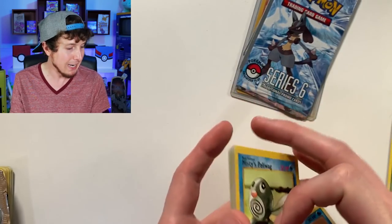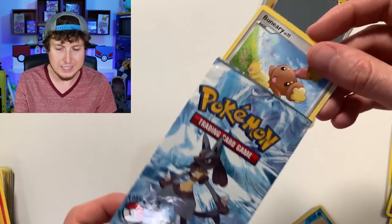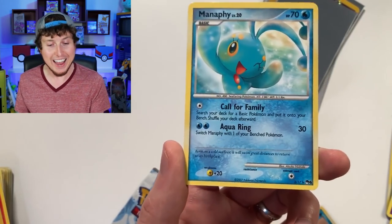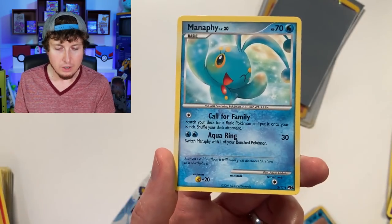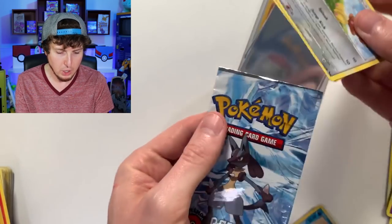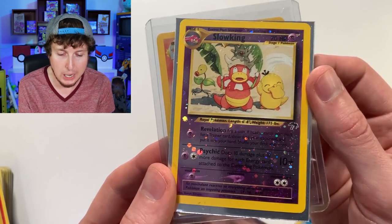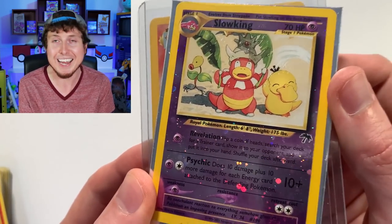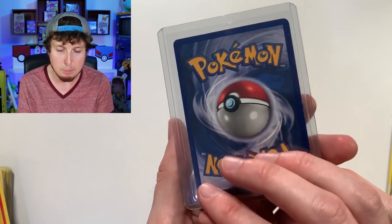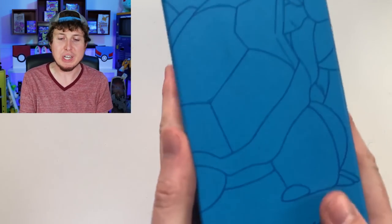I think PSA is calling — PSA! We have Series 6. Well, that's already open, but let's see what is inside of it. We have a Buneary and a Manaphy — nice, that is a rare too. You only get two cards inside of them, but there's a Manaphy in it and these were just sitting in there. I wonder if I opened this one up on the channel. And then the last two cards in here are Slow King from Tropical Island — Slow King and Psyduck on the same card — and then a Base Set Ninetales inside of a top loader. I have no idea why it's inside of a top loader, but I'm not complaining.